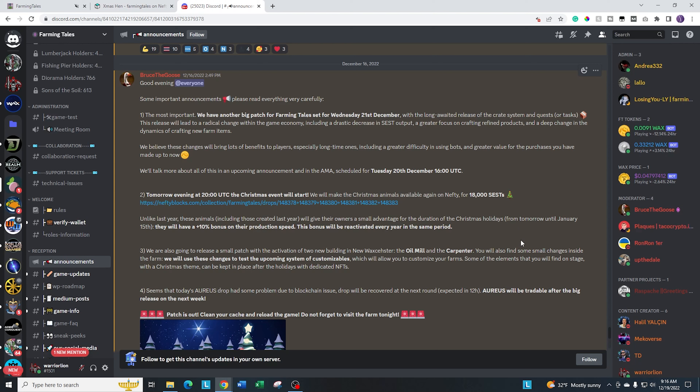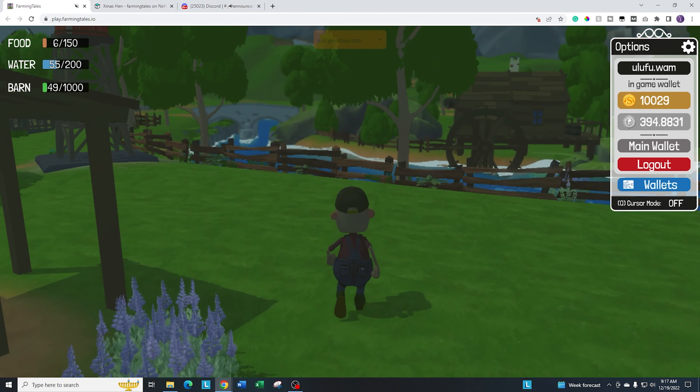In addition to that, they did go ahead and do their Christmas event, which is Christmas animals. They have nice little Christmas hats on them, so it's a neat feature. They did this last year also, but last year you could not get a bonus with them. This year you actually get a 10% speed bonus, and it's going to be retroactive once it's in there. So go ahead and grab one of your holiday animals. I'm going to get at least one — I think I need a hen, so I might grab a holiday hen. I really like the holiday cow and the holiday pig, but I don't have any space left in my stables.